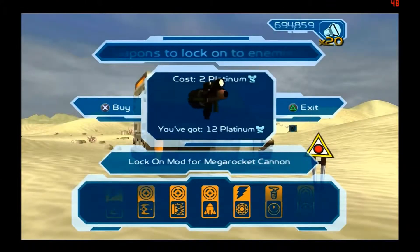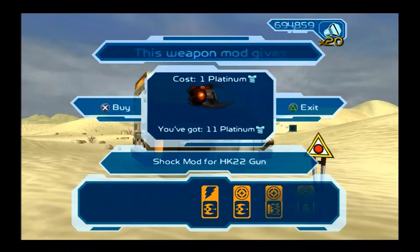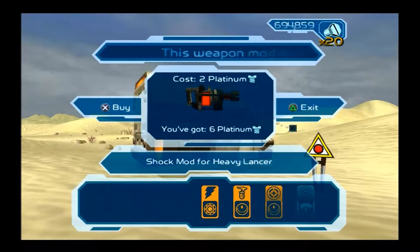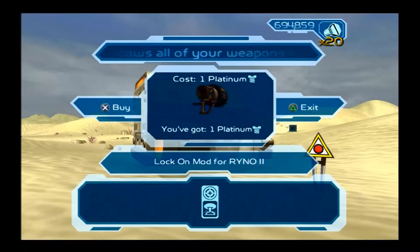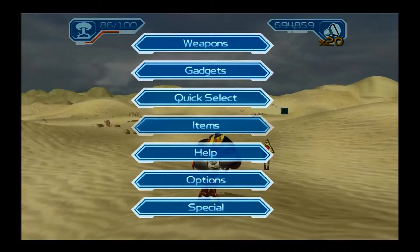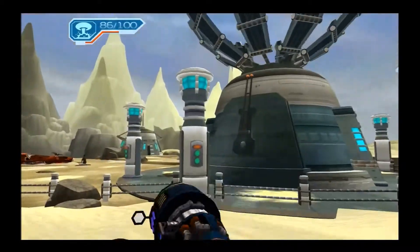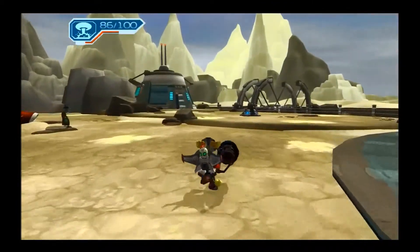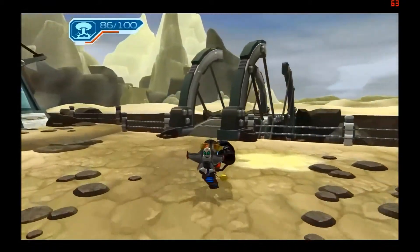Okay, so we've made our way to Slim Cognito's — we're just gonna get the remainder of the mods. Lock-on for Multistar, shock mod for the HK-22, lock-on, lock-on, lock-on, shock mod, acid mod for the Mini-Nuke, lock-on mod for the Mini-Nuke, and a lock-on mod for the Rhino-2. That's all the Platinum Bolts, guys. The lock-on mods allow you to see health bars for enemies when you attack. It's basically just the Rhino-2 by itself in any given case.